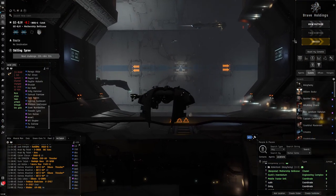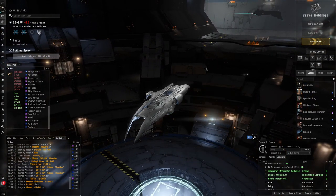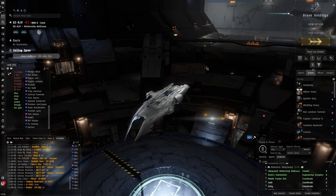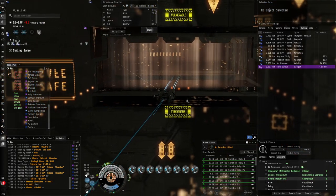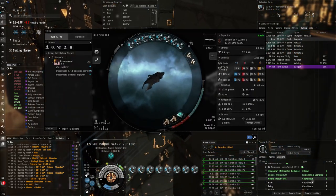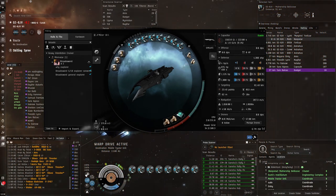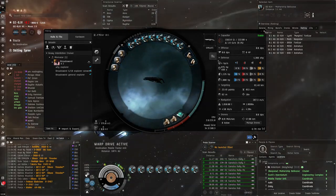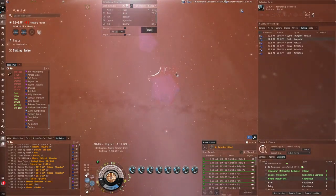The salvage Coercer is a ship made to do crazy amounts of damage, but it's also a good salvage boat. Almost all destroyers are pretty good salvage boats because they've got so many high slots. Salvage modules don't take a lot of fitting space but you need a lot of high slots to fit them. The Coercer is one of the few destroyers that has eight high slots - it's very useful.